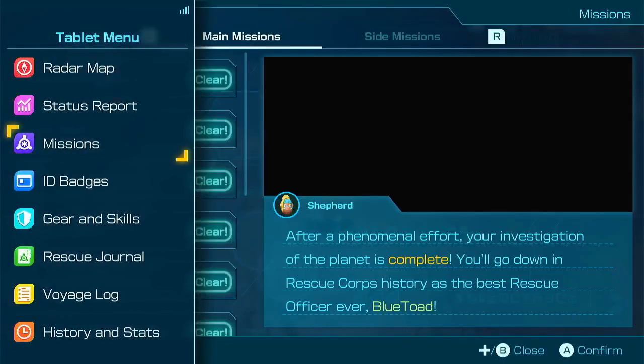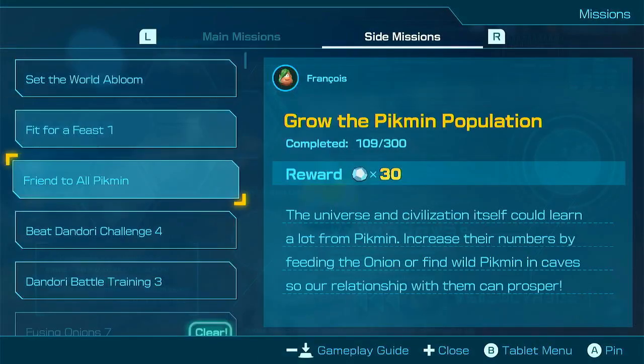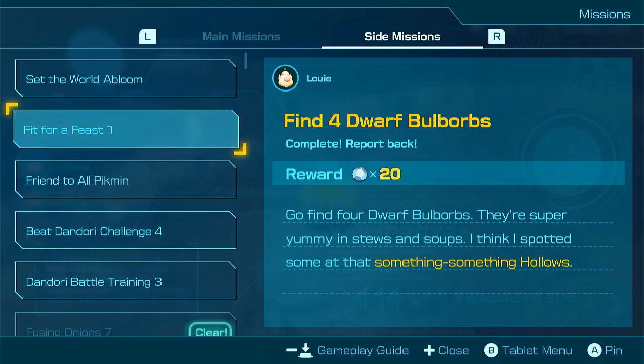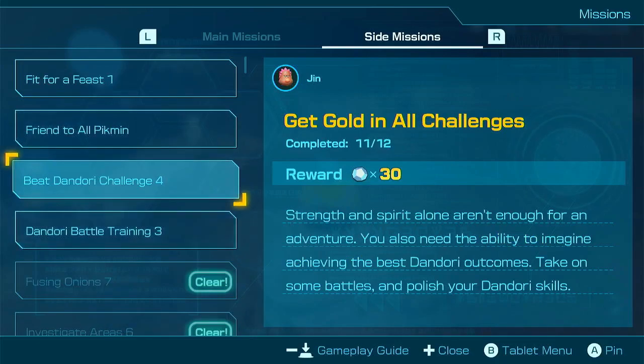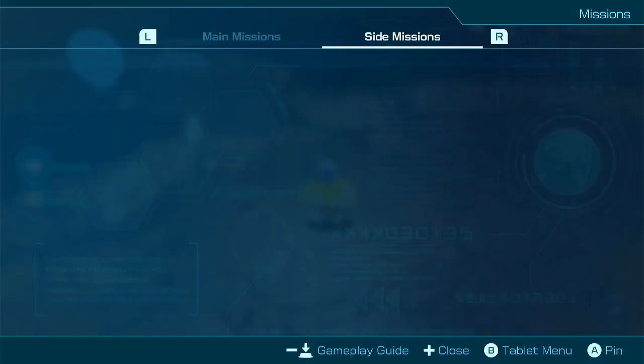Can I check the cleared missions from here? I don't think so. Get gold in all challenges, get gold in all battles — need to get those as well. I like that we can just check the side missions from here, which is good.